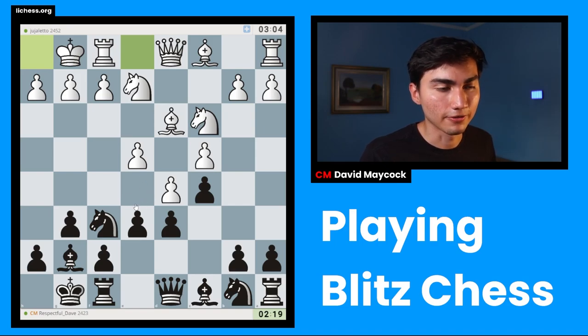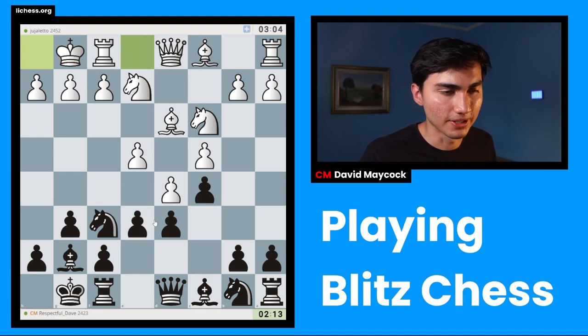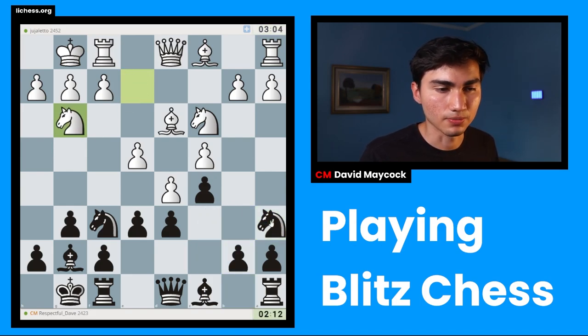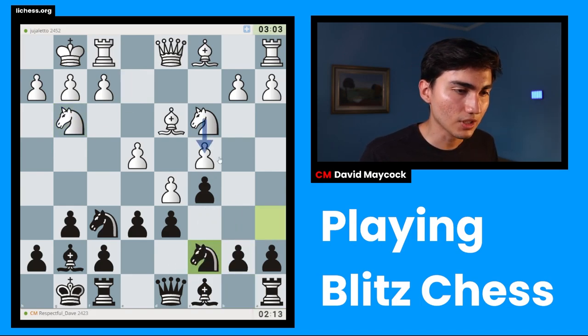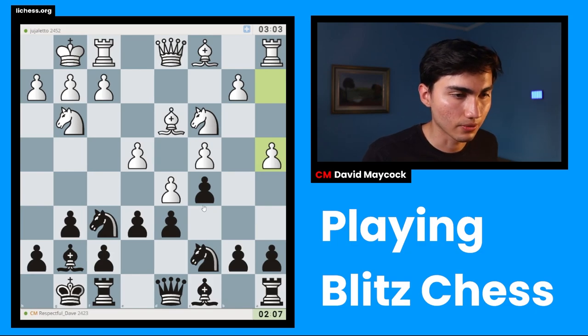I've seen people play E5 in this kind of position, closing things off even more as Black. But I think I could have played E5 right away directly, and E5 here would be kind of a waste of tempo. So what I'm going to do is play Knight E6, Knight C7. Very often in this kind of structure my Knight belongs on C7, preventing Knight B5 and getting ready for a B5 at a good moment. And that's exactly the reason why my opponent plays A4.